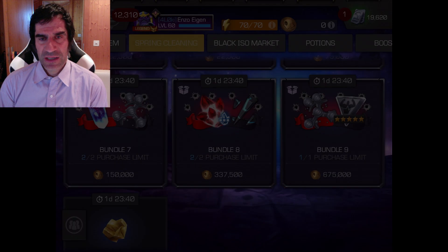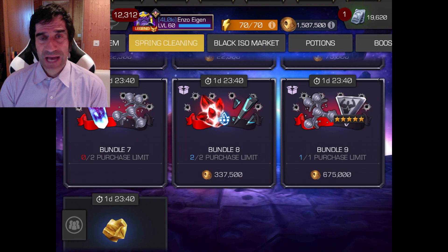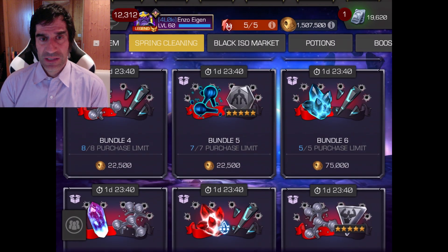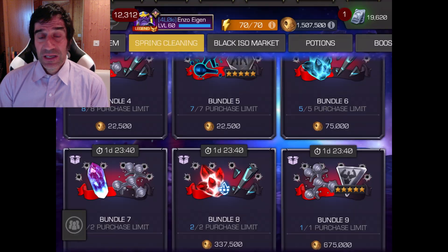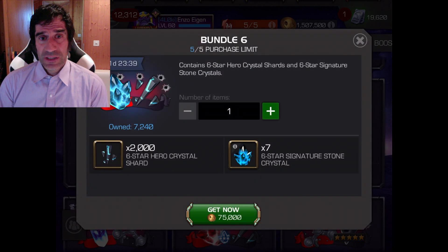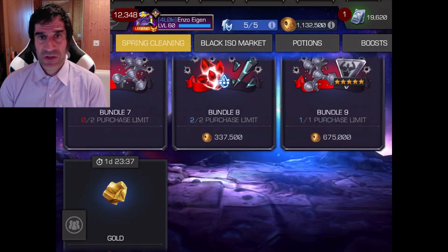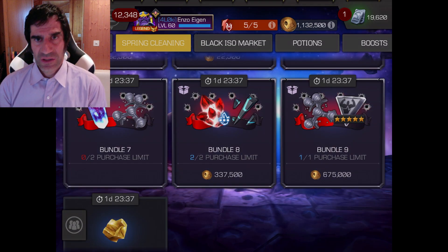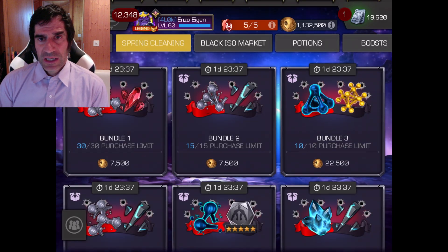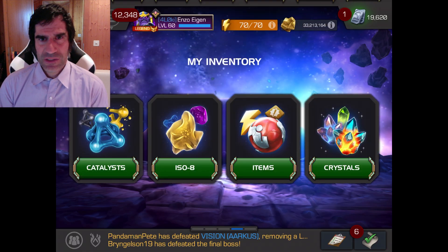In the store there are nine different bundles, each with fairly good rewards. I immediately bought Bundle 7 because having the 10% Tier 5 class catalyst is one of the most important things for me right now. After that I wanted to get as many six-star shards as I could. Bundle 6 had six-star six stones, so I bought all I could and ended up with 45 six-star six stones. After that I looked around trying to figure out what was good value, though I probably should have done more calculations.